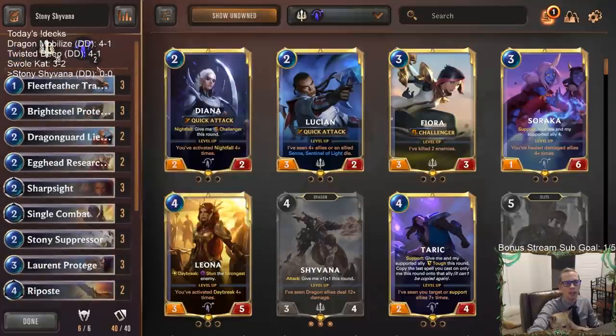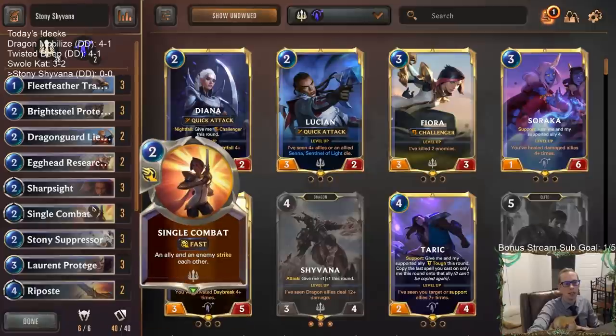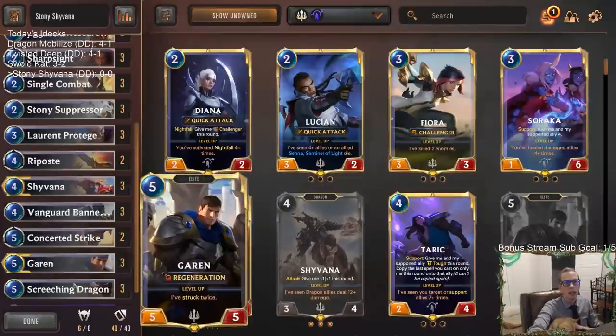Instead of playing something like Cithria as another one-drop, I think Sharp Sight is important — it helps block Elusives, keeps units alive, and works great with Challengers. We have a few Sharp Sights and Riposte for pump spells and protection, then removal with three Single Combat and Concerted Strike. Those are our 10 spells.